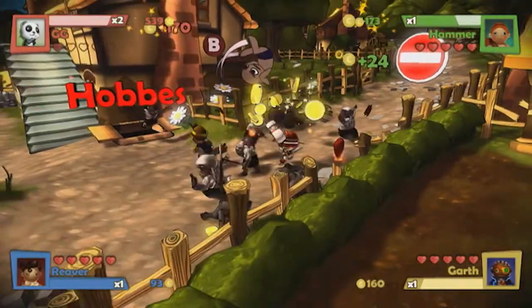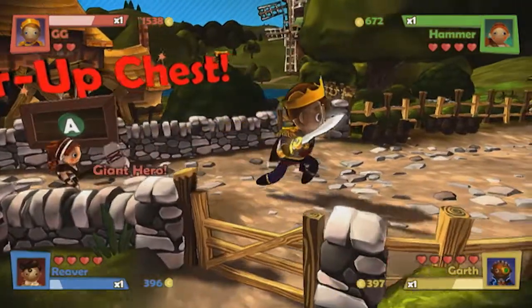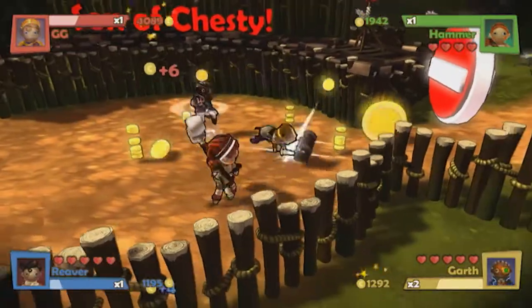The goal on each level is simple: fight off waves of critters as you push forward through the landscape, collecting power-ups as you go, and compete with your companions for that precious gold. This gold can then be spent on upgrades or outfits for your puppet pal.